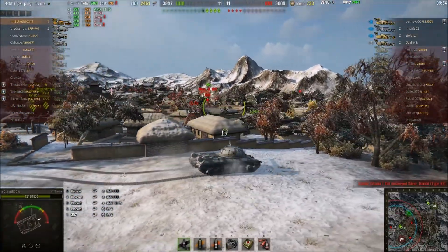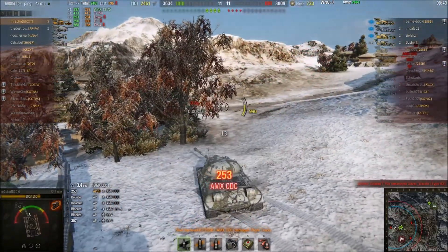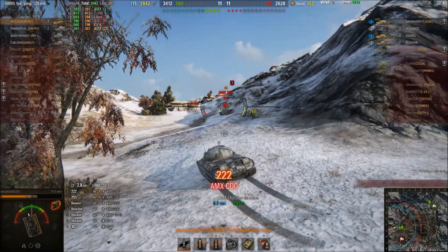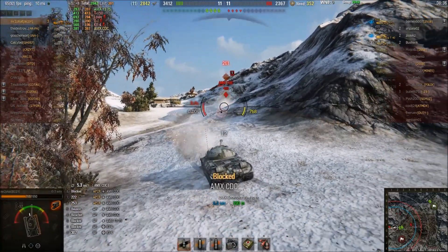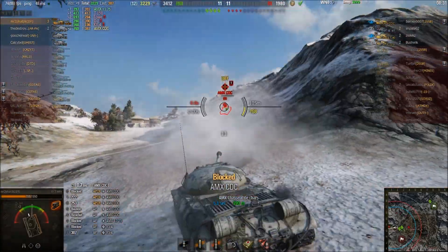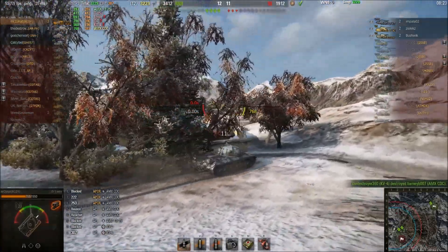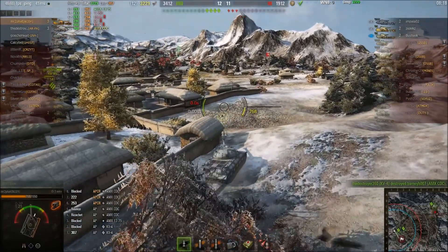The CDC finally went somewhere else — oh, no he didn't. He backed into the corner and he's spamming premium ammo. There's a shocker. Mr. Too Fat just reams him. Unfortunately the CDC's got very good DPM and he's firing premium ammo. But he might have just gotten ammo racked because it's taking him a long time to reload all of a sudden. CDC was definitely ammo racked. KV-4 actually got the kill but Mr. Too Fat had two very good shots.